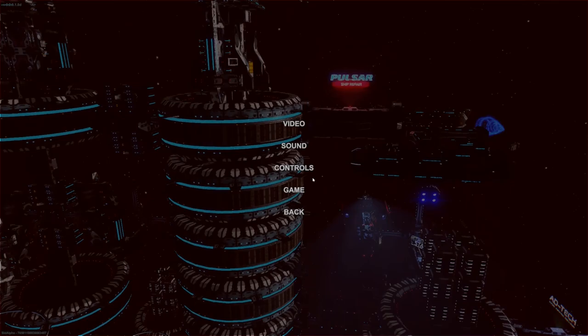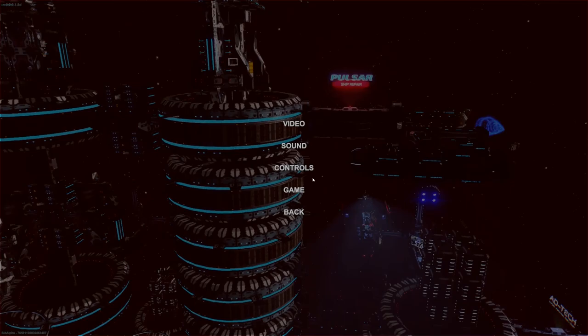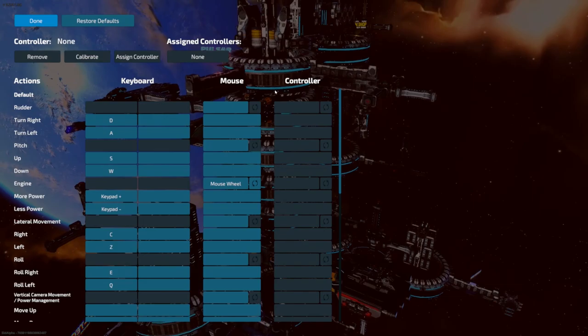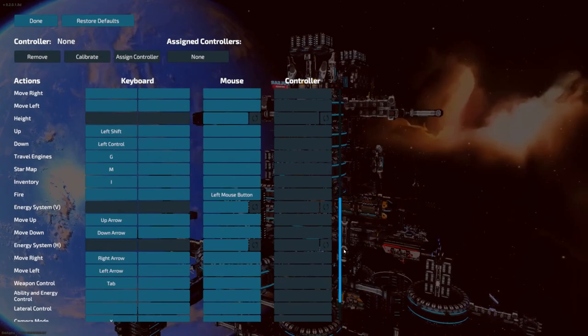It does have all of your standard video settings without too much being missing. The audio has music and sound effects; however, there is voice acting in here, so I would hope they're also adding a voice slider to this. The control schemes do have both keyboard and mouse support along with controller support with fully rebindable keys and controls. The default control scheme is pretty intuitive, with your standard WASD for directional movement and Q and E to roll your ship.